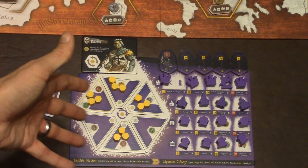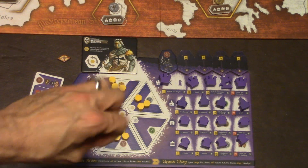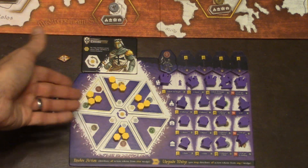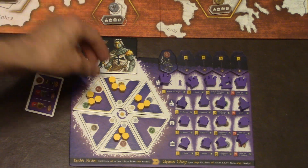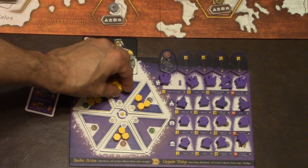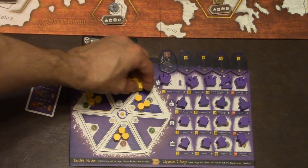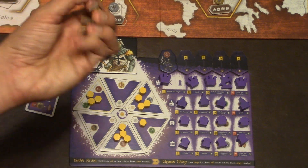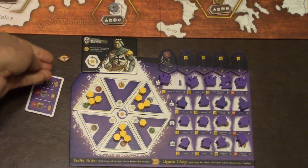You can see how this works — as you're moving around, you're dropping action cubes into other actions, creating more powerful actions on the next turn. Influence basically just gives you victory points. If I had three in there, I'd take three more victory points from the top of the board and add them to my stash.